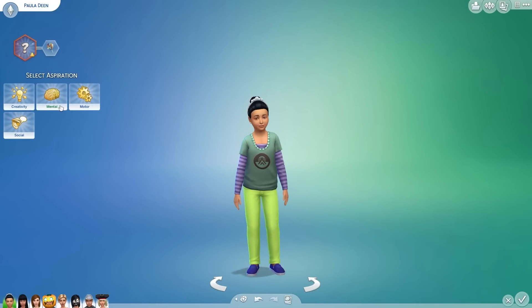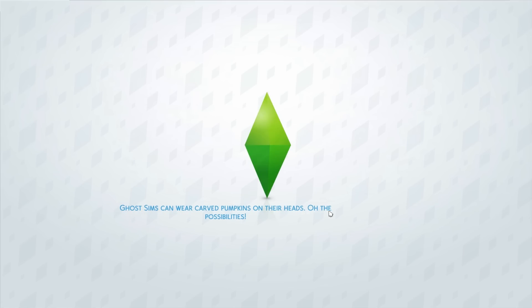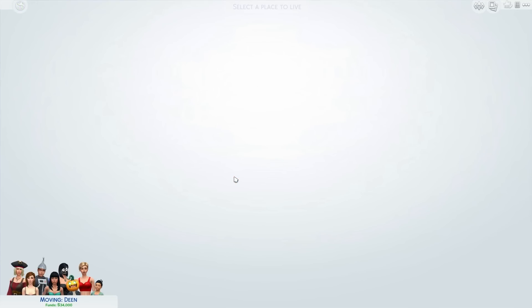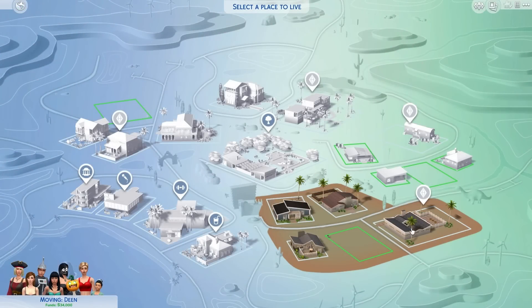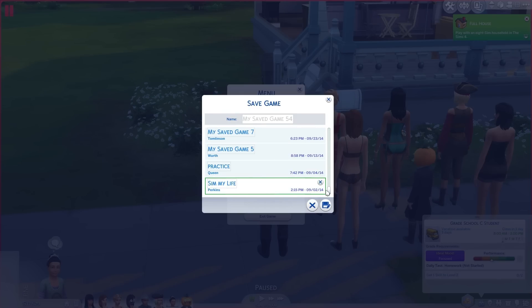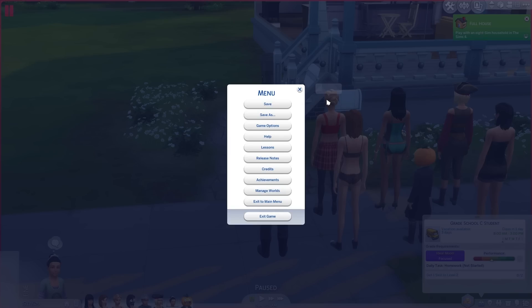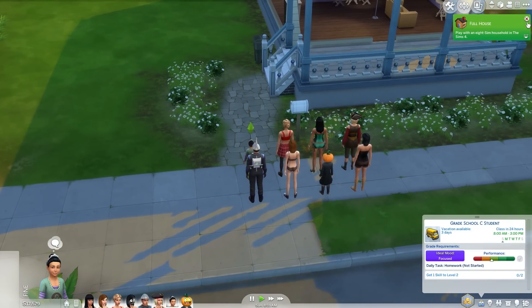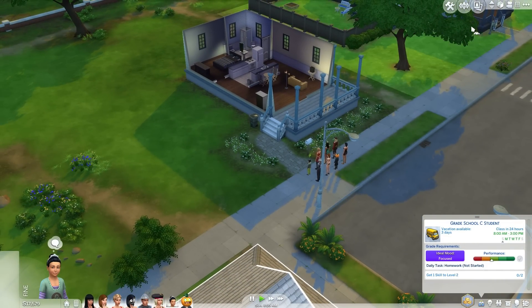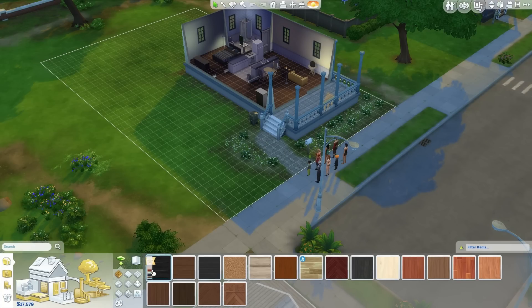Everyone looks fine. Some of them are dressed up, some of them aren't, but you can have a spooky stuff party — I think it's just called a spooky party. Let's see if my save files are still here — they are, why can't I access them when I want to load them? Whatever, I can't deal with this right now. Let's look at the new build mode stuff — they do have some new build mode items.